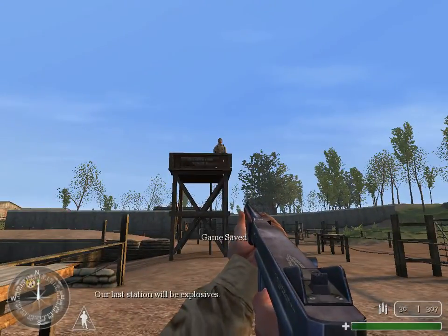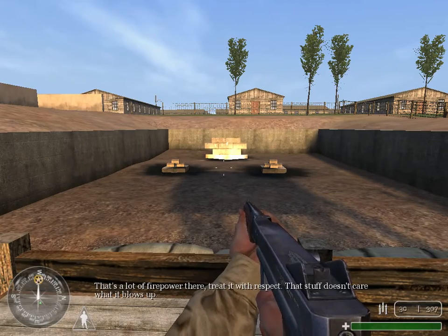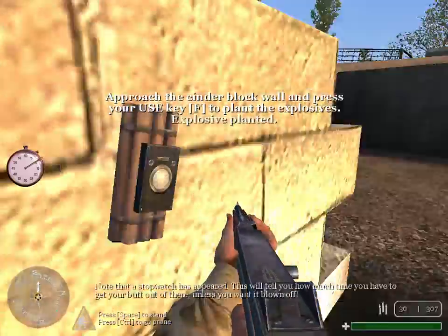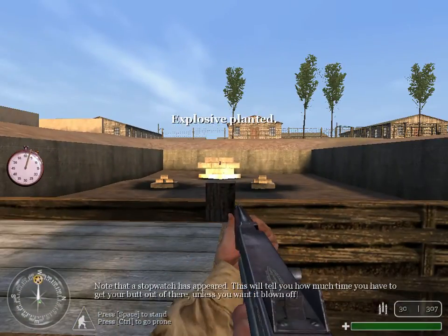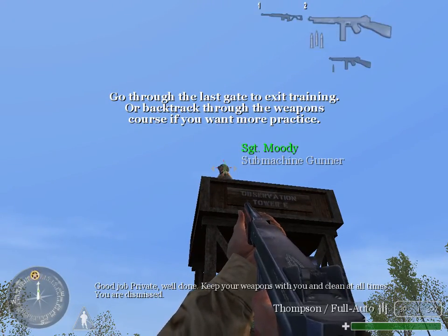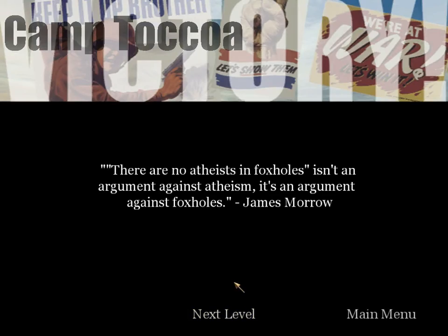Our last station will be explosives. Pick them up, partner. That's a lot of firepower there — treat it with respect. That stuff doesn't care what it blows up. Place your explosives on the cinder block wall. Note that a stopwatch has appeared. This will tell you how much time you have to get your butt out of there unless you want it blown off. Fire in the hole! Good job, Private. Well done. Keep your weapons with you and clean at all times. You are dismissed.